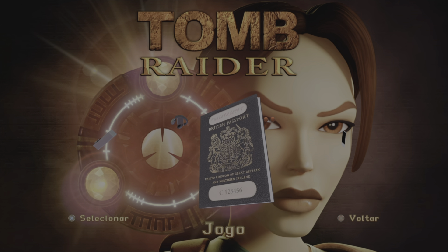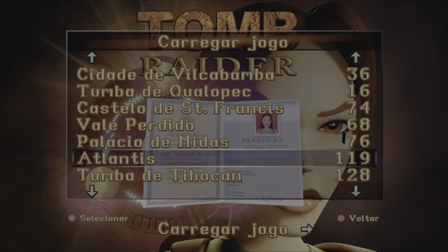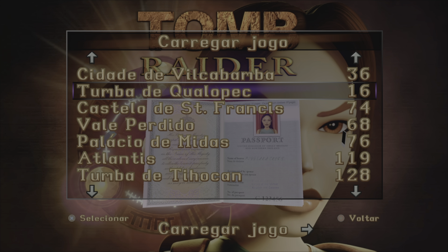So all you have to do is choose one of your loads. It doesn't matter, just choose. And before you choose, hold these buttons at the same time.